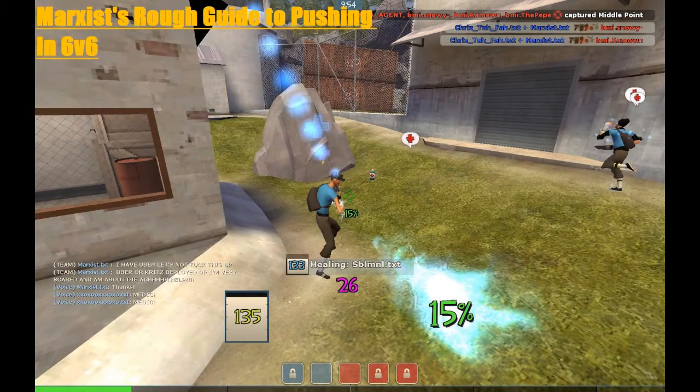You might be asking yourself: I went over how to fight mid, defending, and pushing last on seven of the eight maps that we play, but what about the rest of the game when we have to push and take second, or push and get mid back? That's what this video is about. I'm going to go over five basic methods and provide video examples of a team doing each.